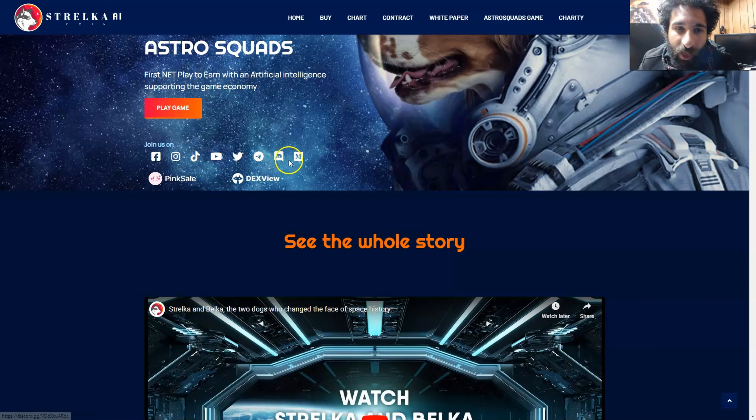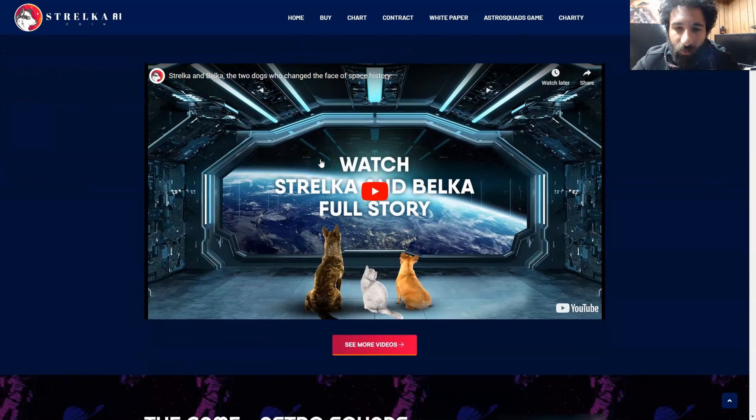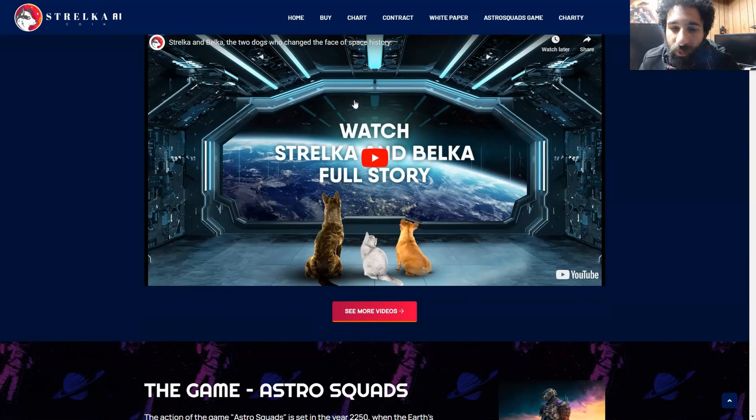You can also find them on Telegram, Medium, and even their Discord community. And if you want to know the awesome story behind this pup in space, you can definitely check this out — Strelaka and Belka, the two dogs that changed the face of space history. A good history lesson and very inspirational behind this project.